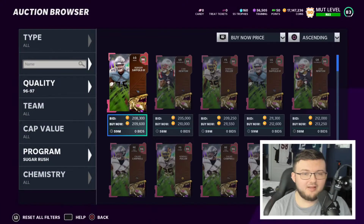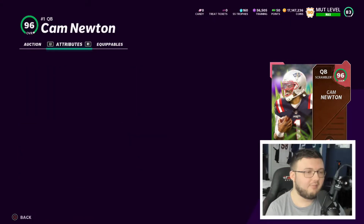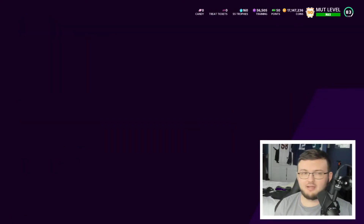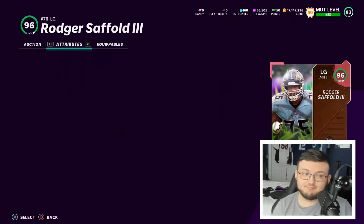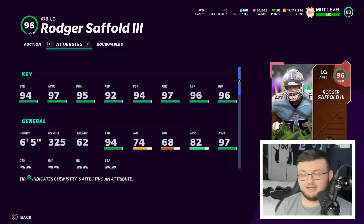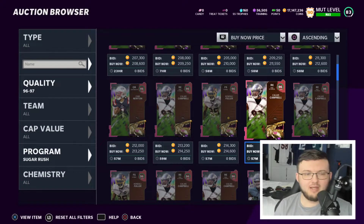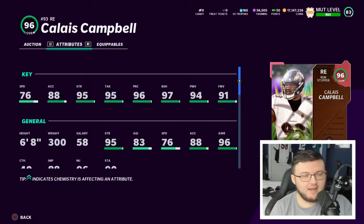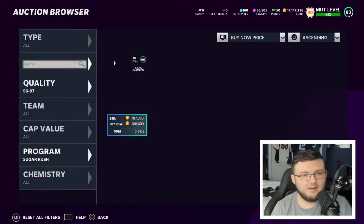From solo challenges you do get candy and tickets, so you're not able to get a free player from that. Of course, you get your 95 overall for free from doing the house rules — that's okay, not too too bad. You do house rules, you get a 95 overall player free. As you level up and get better rewards, you do get some other cool stuff, so it's kind of a give and take.